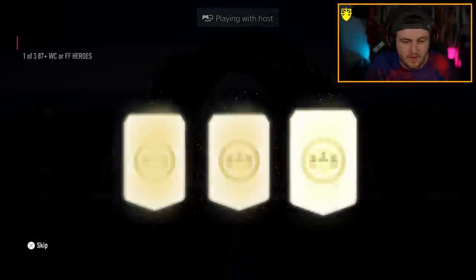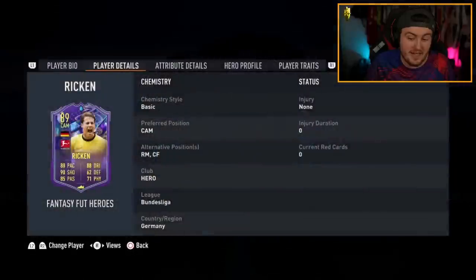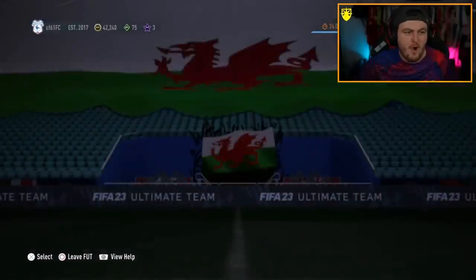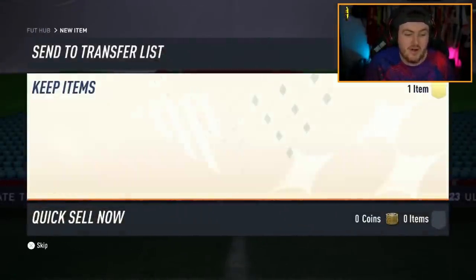One of three 87-plus World Cup or Fantasy Heroes. Capnavia is not bad — to be fair, World Cup Capnavia is solid. Rickon does not look horrendous either. Capnavia is a big dub in my opinion. My boy Wiz says he really needs Capnavia from his 87-plus World Cup or Foot Fantasy Hero pick. Give us Capnavia.